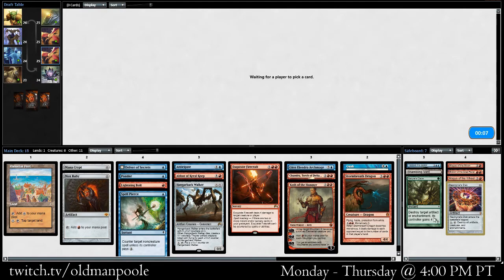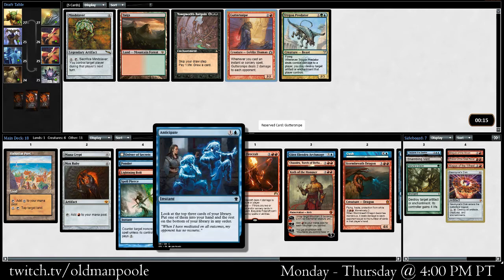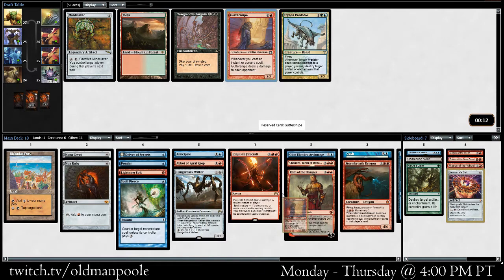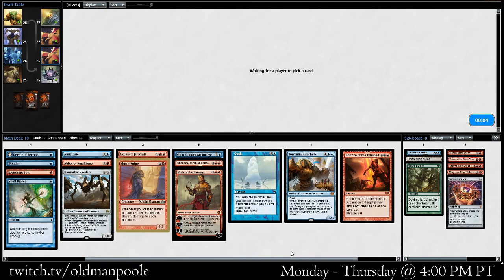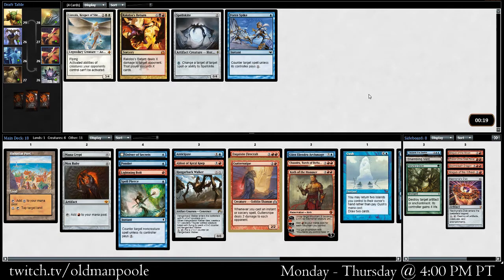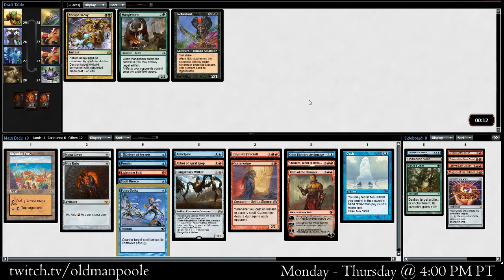Disc is pretty good sometimes. The Gutter Snipe did come back around — I think I like it better than Mindslaver. We have a decent number of instants and sorceries now, and if we pick up a couple more, Gutter Snipe maybe is a serious win condition. I don't think we're playing the Stormbreath Dragon. We'll play a Force Spike though — not bad. Nothing else here. I guess we'll take Necrotal. Who knows.